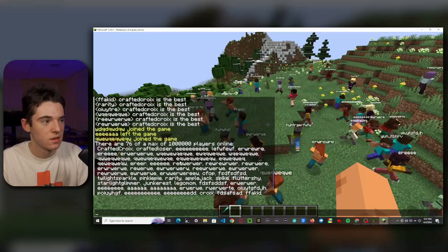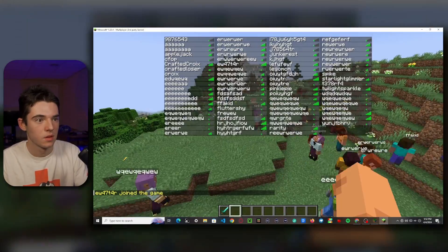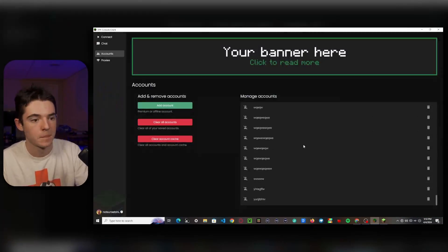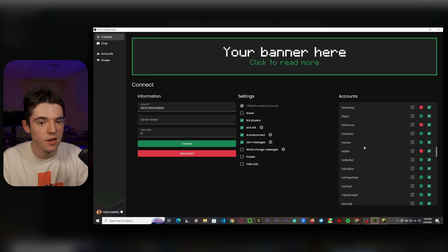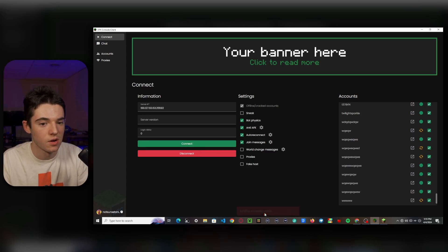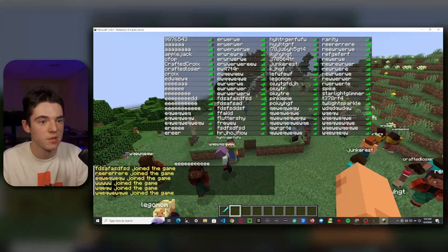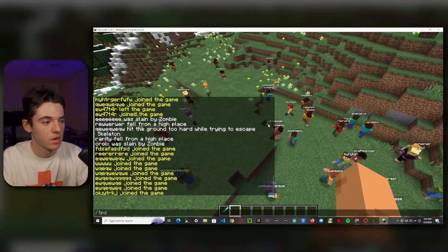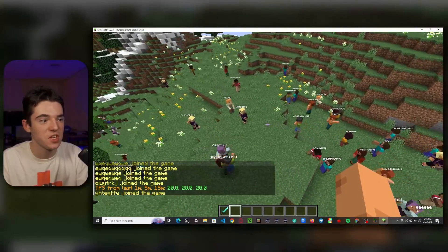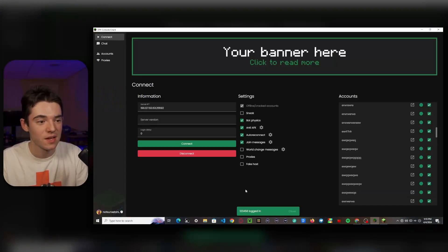We have 76 in the tab list — we can push that higher. Let's add some more. I have way too many accounts now. Connect. It's going to try to connect way more. Oh no, I think the tab list is full now. It's getting so laggy. I mean, we have fine TPS, but it just feels laggy with all these bots on here.